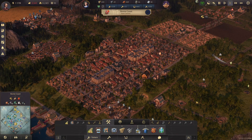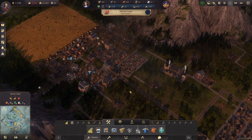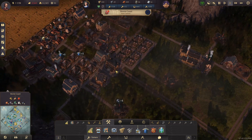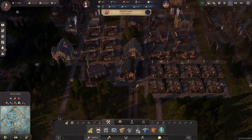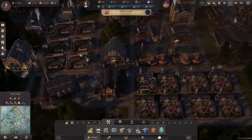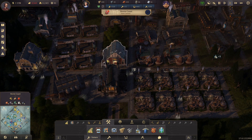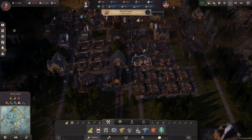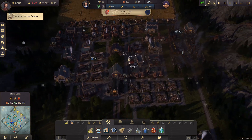Hello everybody, Minnestorm here. Welcome back to Anno 1800. In the last episode we worked on moving our industries over to the power distribution area from our power plant so that it ramps up their production, and also reducing the number of factories that we were actually running as needed.